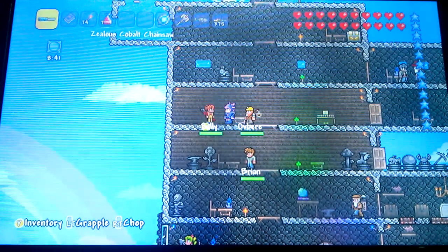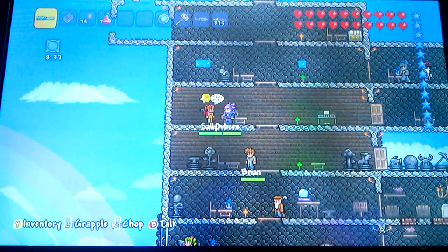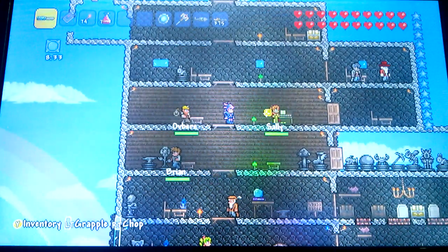Up here we have Sally — she's kind of like the redstone genius in a way. You get all your wire needs and electricity stuff from her. When you defeat Skeletron she will spawn in that dungeon where Skeletron is. She's a bit expensive so get ready to have a lot of money.